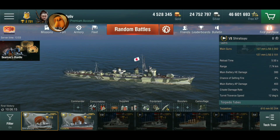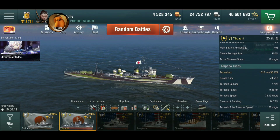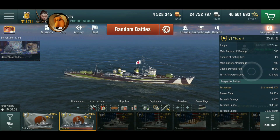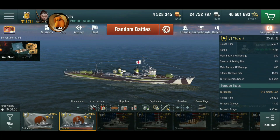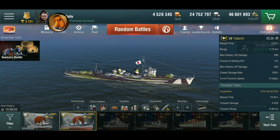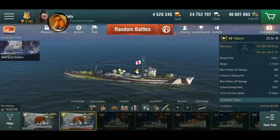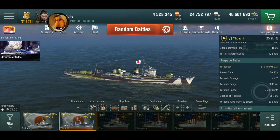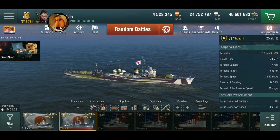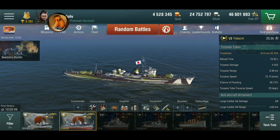Same guns, same reload, same traverse. For a gunboat, I'm really disappointed in the turret traverse speed - actually in both of these boats. AP does 403 on a full roll, so against other destroyers it hits okay. But that reload time and turret traverse really hurt you when the other destroyers start dancing, and it doesn't do a whole lot against cruisers or battleships with its guns.